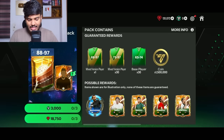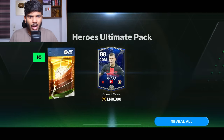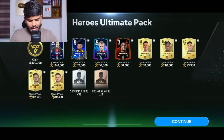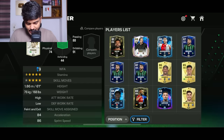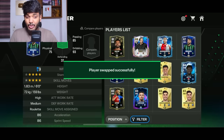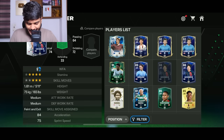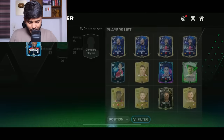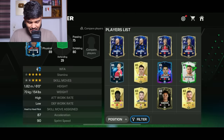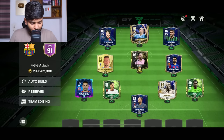We still have a few more packs. I can go and open this ultimate pack which has a guaranteed 88-to-97 player. Pack number one — wait, it's not even a walkout? No way. Let's just assemble a few more players. We packed Berardi, so I'm going to put him in the right-wing position, and Lee Kangen in the left wing. We've reached 91 OVR.